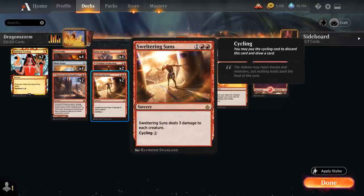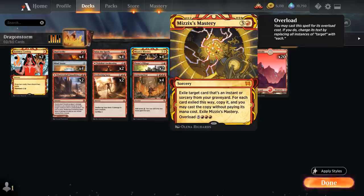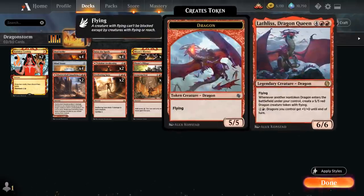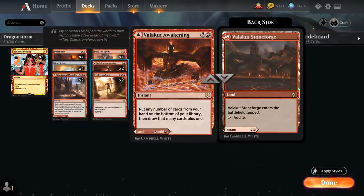Two copies of Sweltering Suns to stand a chance against aggro, dealing three damage to each creature — and can also be cycled if it's not the right matchup. At four mana we've got full playsets of Mizzix's Mastery and Ironcrag Feat. Note that Ironcrag Feat is not a great combo with Mizzix's Mastery — don't try to overload Mastery using Ironcrag Feat, because we can only cast one more spell after the Feat. Also two copies of Pirate's Pillage — discard and draw two plus two treasure tokens to ramp. Then our six dragons or Dragonstorm, plus 20 basic mountains alongside the two Smashings and two Valakut Awakenings.